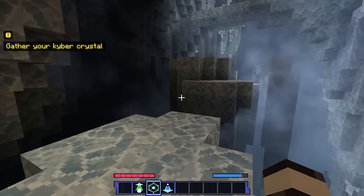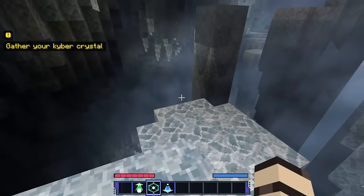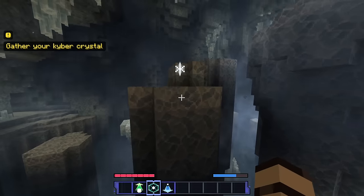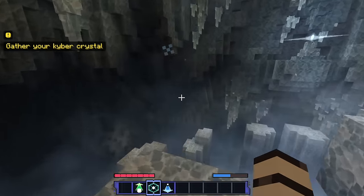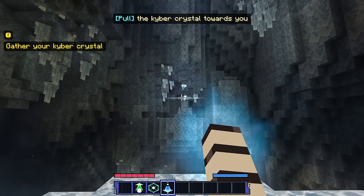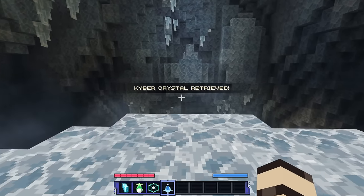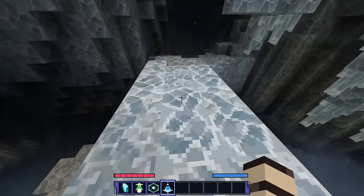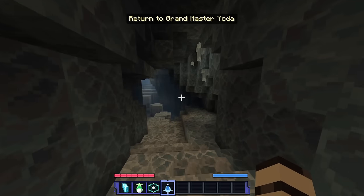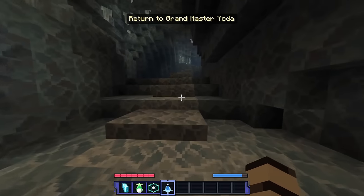I'm out of force power after doing a jump. You can see over my health bar there's a blue meter — that's our force power, and the more we do force stuff, the more it gets used up. We're getting farther up. I think we found it — there's the crystal! Pull the kyber crystal towards you — here we go — and we got it! Kyber crystal retrieved. Return to Grand Master Yoda.